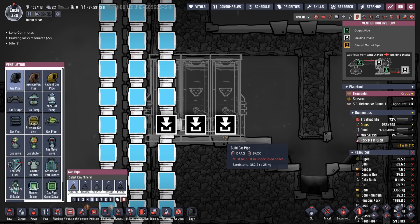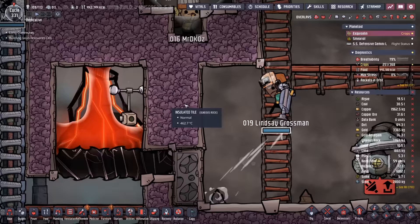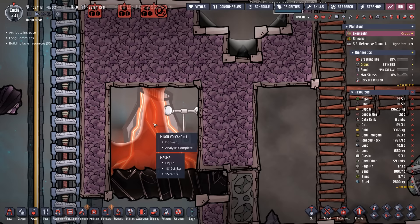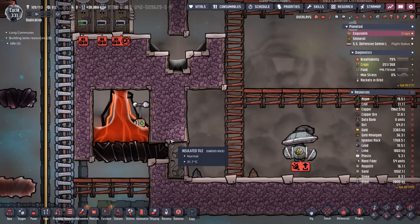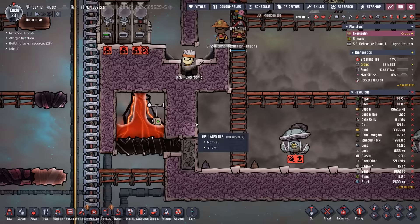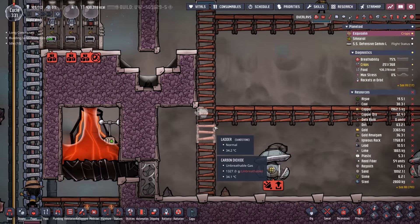We could open this up and let the oxygen escape, but we need to check if the liquid lock will stay. If so, we'd have to remove this block while not swimming in magma. We're not actually letting any magma out, so it's only the magma-to-atmosphere transfer that matters. You might think: why not make it a vacuum first? The problem is then when the oxygen is released it'd be the only atmosphere in there and instantly fry all the gas pumps and dupes.